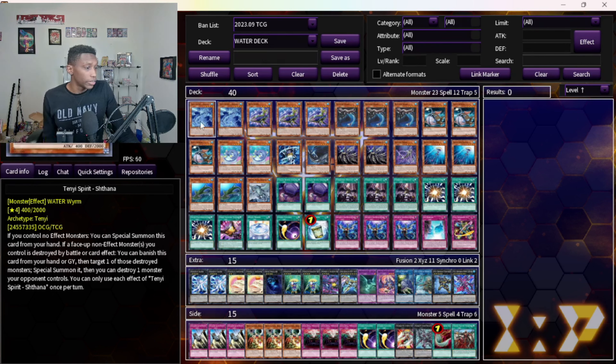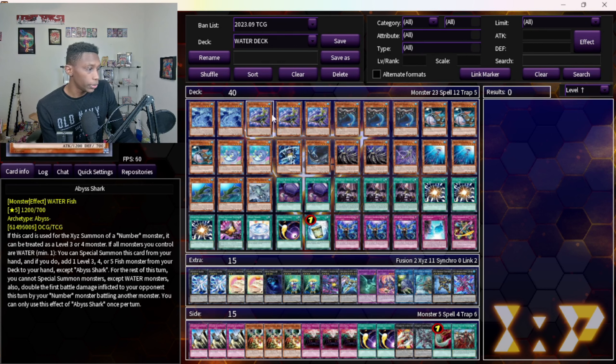We have two Tiny Shatana — you can play three, it's up to you, it's a free extender, but sometimes if you draw too many it kind of sucks. I think two is pretty optimal; it helps play around Ticaboo. I play two and three Abyss Shark.